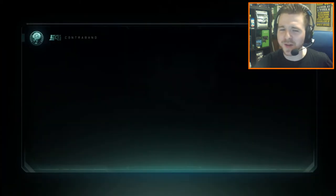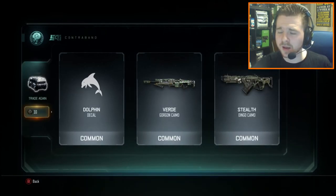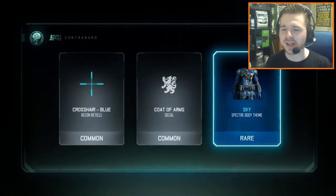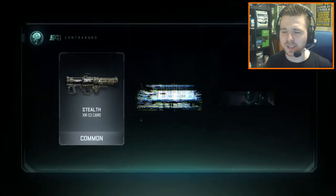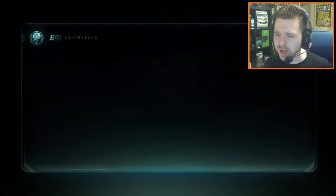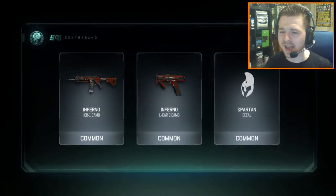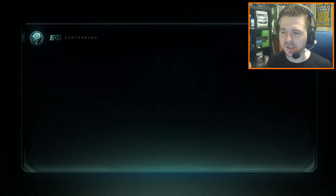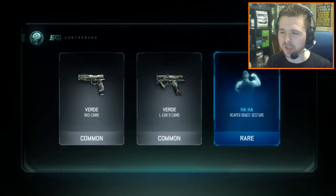I don't think we're going to find anything amazing inside these common supply drops, but we never know. I find that if I open up common supply drops it's always good, because I don't want to just be wasting all my crypto keys upon rares. We've got a Profit Taunt there — a legendary taunt. I want to open all my commons, burn all my duplicates, then open up rares and see if we can end on something good depending on how many crypto keys we have.